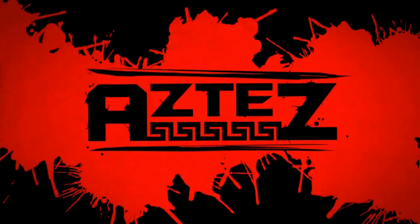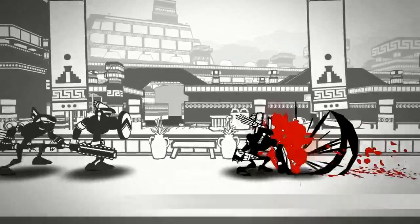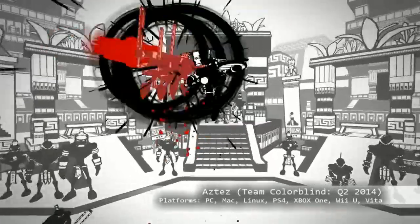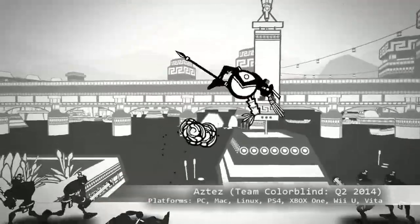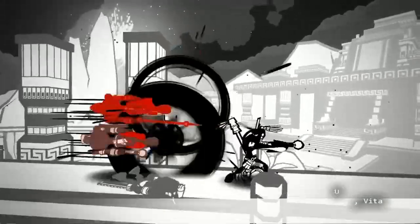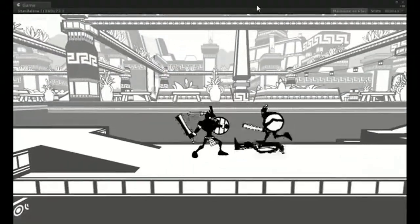To wrap up Part 1's platforming section, we're getting into a game called Aztez, coming for PC, Mac, Linux, PS4, Xbox One, Wii U, and Vita — from developer Team Colorblind. What's Aztez, Joe? It's a side-scrolling game with some unique elements. First off, it's in black and white — with the exception of blood being spilled. And it takes place in ancient Aztec civilization, which is a unique setting you don't see addressed too often.